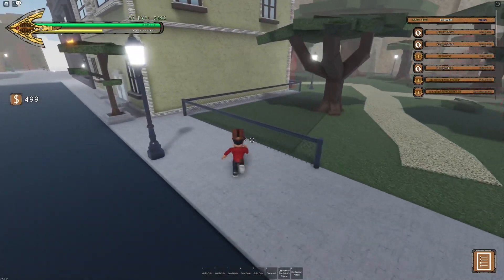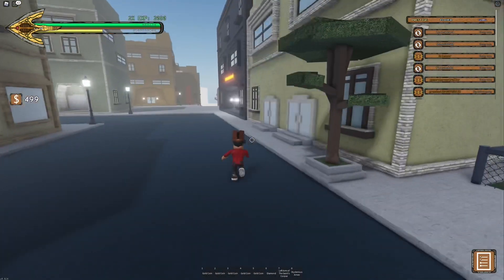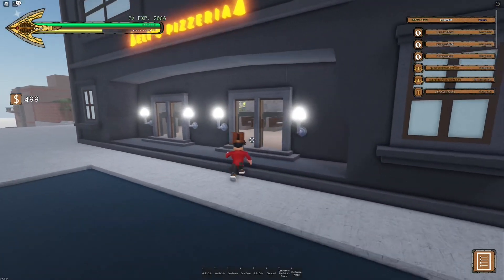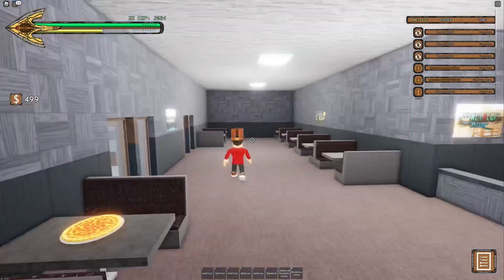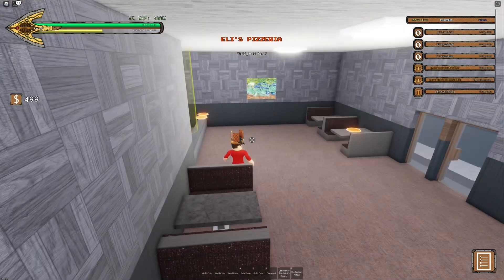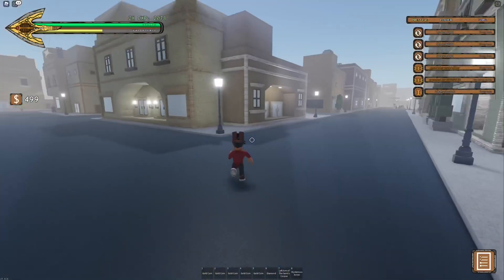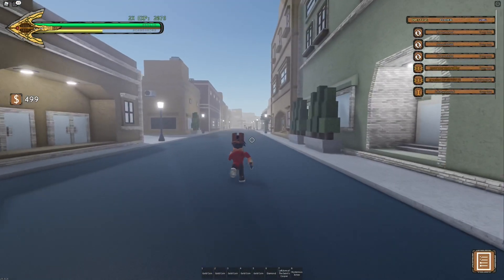Let's see if I can find a Woka — Woka-ka-ka, hopefully I said it enough. Oh, I can go in here. There's like a Dino Light, a Fist of Chaos, and pizza in here — cool. Still no Woka.